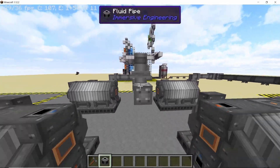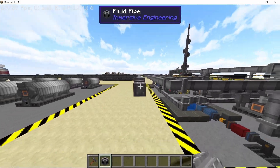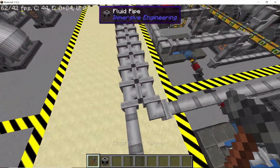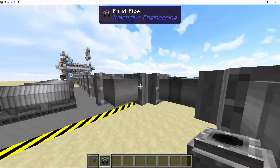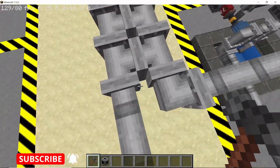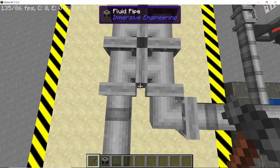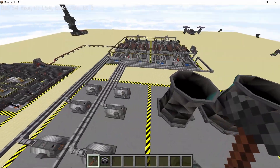Extend four pipes and bring them all the way back, making sure to leave a one-block gap. The process is the same as for the other heat exchangers. We have now completed the process for all of the heat exchangers and the entire exhaust steam system is going into them.